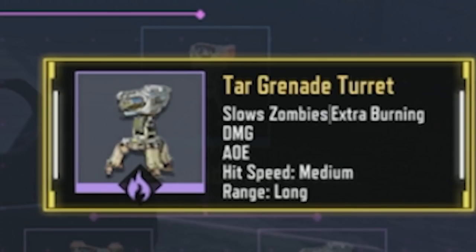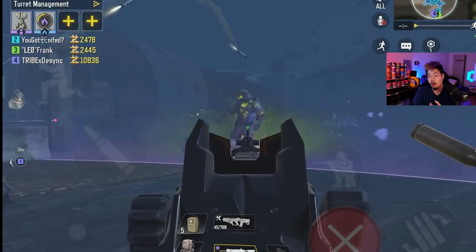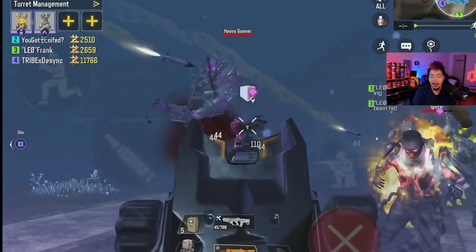At number eight it is the tar grenade turret — this is by far the worst turret in the game. Call of Duty Mobile actually lowered the mission requirement from 30 to only 20 because literally nobody was making them. On paper it seems good: it slows enemies, has long range, shoots at medium speed, and can deal extra burning damage.